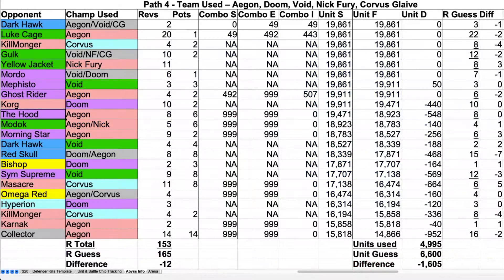Hey everybody, I'm here with Part 4 of Path 4 of my Abyss Unit and Resource Overview. In the last video, I looked at The Hood, Modok, Morningstar, Darkhawk, and Red Skull.